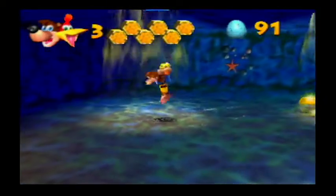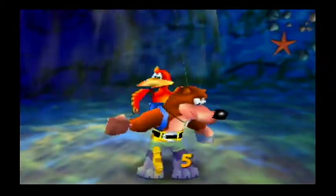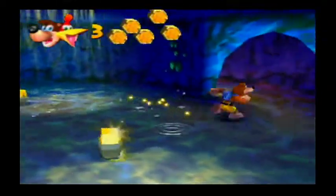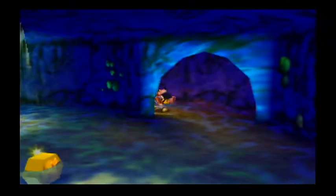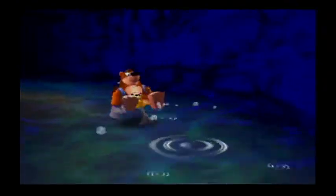Over here — we got a Jiggy! Very nice! So we want to go this way. We want to leave the shell, because there's nothing else for us in here. I like how there's cracks in the shell so it shows the sky — that's a nice little detail. Those lights coming from the cracks of the shell.